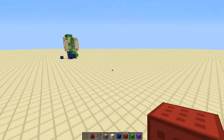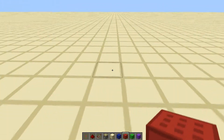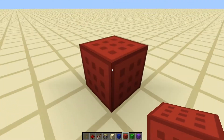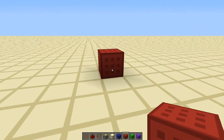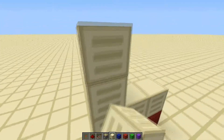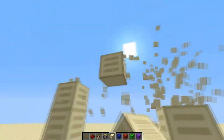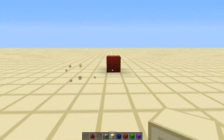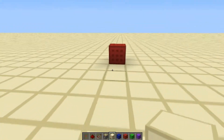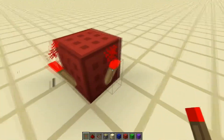So the first step is deciding orientation. Our red block is going to be our input block — basically the block that receives power to make the whole thing go off. If you want the doorway aligned so you walk through it a certain way, act as if the frame is there and jump over the red block. These are the two directions you'll be walking through the door. Once you've decided, face the red block and place a redstone torch on the left side.